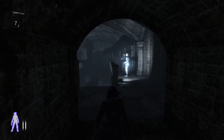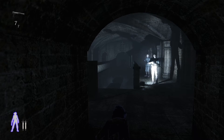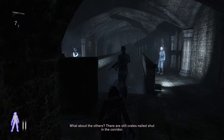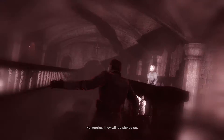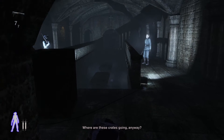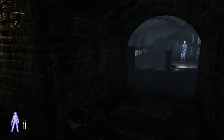Just wait for a guard — he will go right and stand right in front of us, so he's easy to take out. Just take him out here, and his body will conveniently slide down there where nobody sees him.